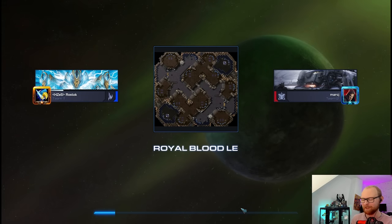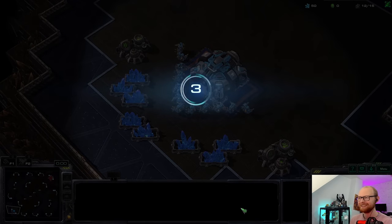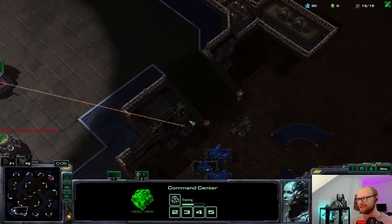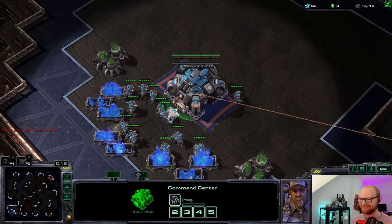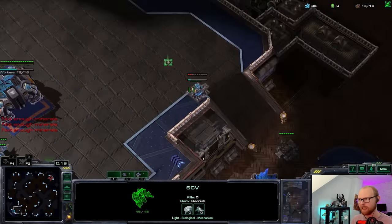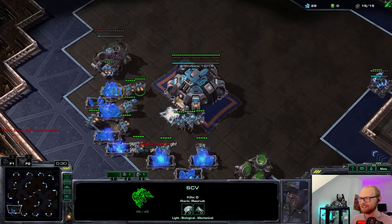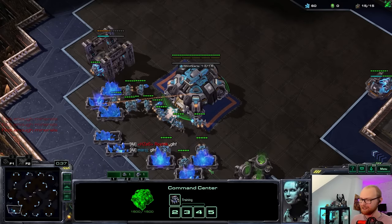Game two on Royal Blood — this is really where the adventure begins. What is someone gonna do in game two of a best of three against planetary rushes only? In game one he wrote 'good luck and have fun' in the lobby, but game two he didn't, so I think we got to him a little bit. He came back with good manners though — good on him. I feel like this game I should go for the hellion version, building the starport a little further away, which makes the CC a bit safer.